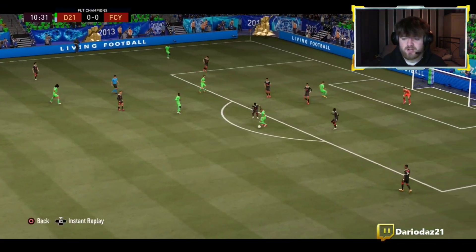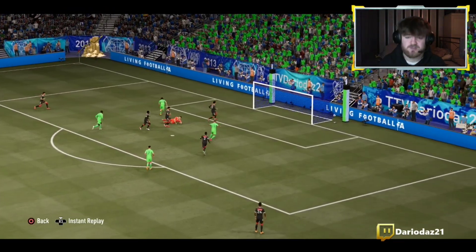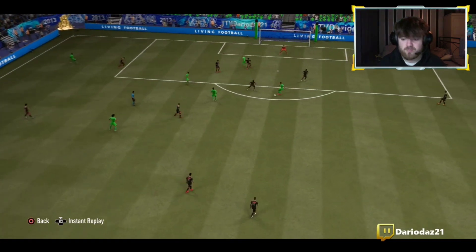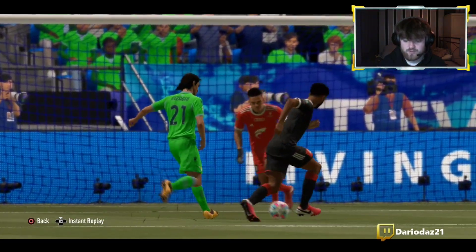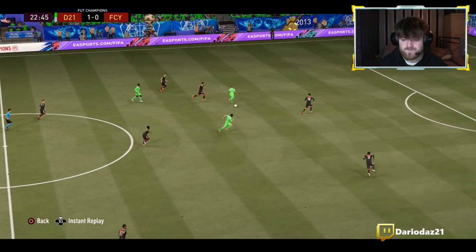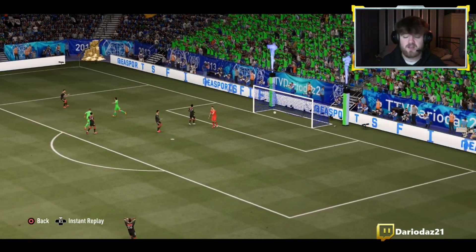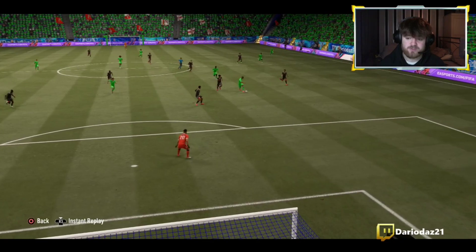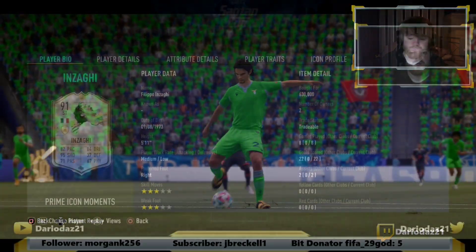So we'll show you the first goal — Inzaghi's positioning, you'll see where it is now. He makes a really good run through the middle where the open space is and just slots it past the keeper. That's just portraying his movement and his finishing, which I honestly think is one of the best in the game. His movement so far has been unmatched, honestly. The second goal — I managed to just rocket it to the left, and that's to do with his movement as well. The third goal was a long shot but we didn't manage to get the clip.